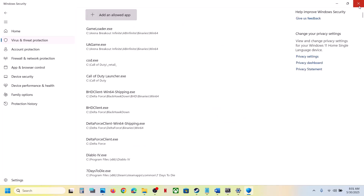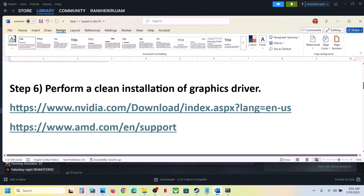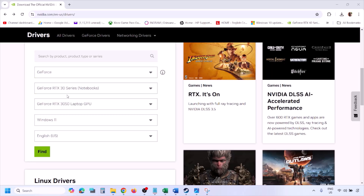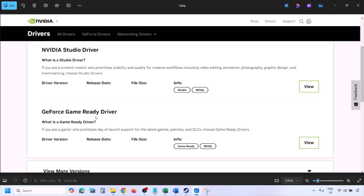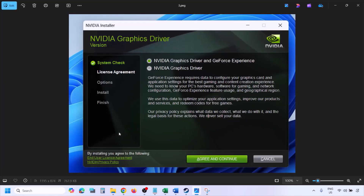The next step is to perform a clean installation of your graphics driver. If you have an Nvidia card, go to the Nvidia website; if you have an AMD card, go to the AMD website. Select your graphics card from the list and select the correct operating system - Windows 10 or Windows 11. Click Find, then View, then Download, and let the download complete. Run the exe file once the download is done.